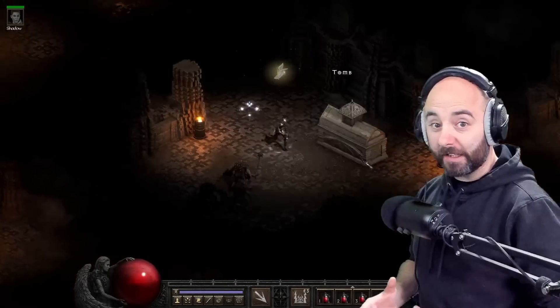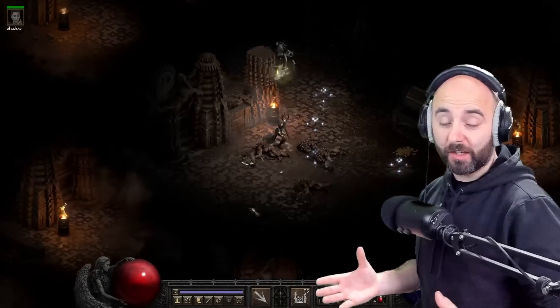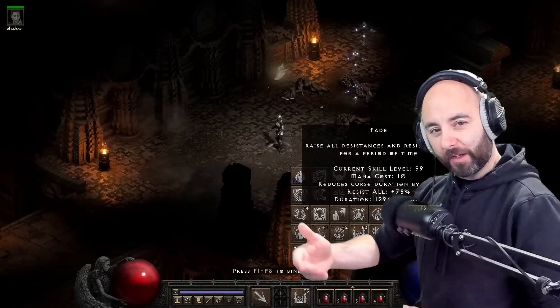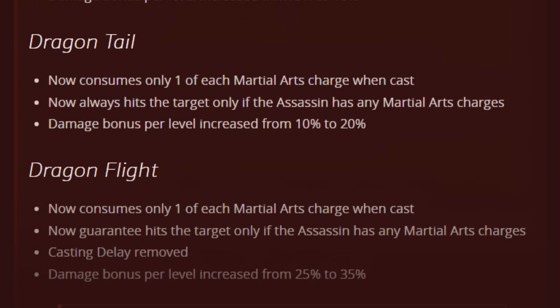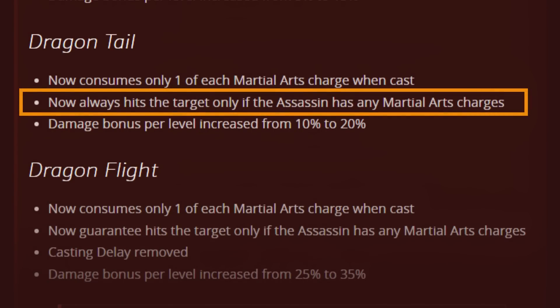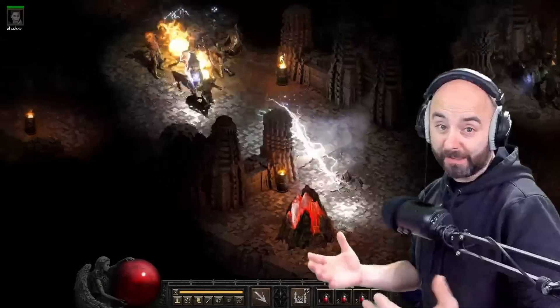So how cool is that? Immediately you can see that the mechanical gameplay for the martial arts sin in D2R is changing in patch 2.6. If we rewind a little bit, back in patch 2.4, finishing moves no longer always connected with the target — the only way you could connect was if you had a charge. So building and spending became the way that the martial arts sin was going to play in Diablo 2.